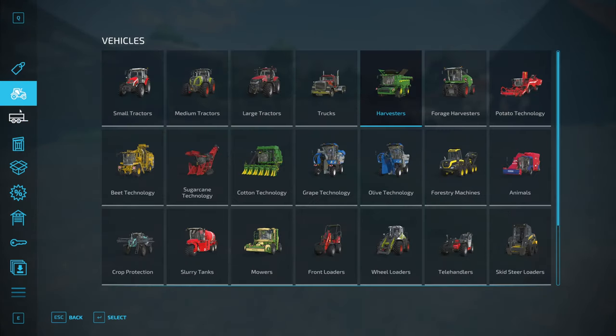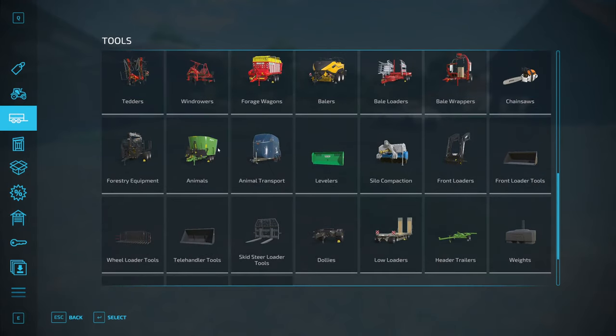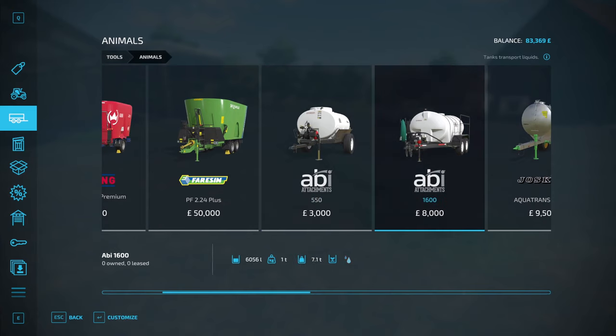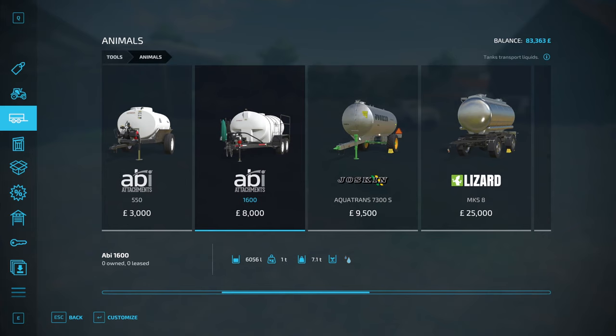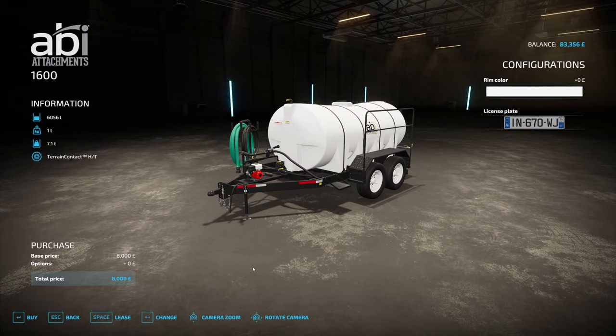We need a water tanker to fill the water tanks and give water to the animals. I'm thinking the one-ton option — actually, we're going to go with the big one. It's a little bit more expensive than the other one, but it is triple the space, so we'll go with that.